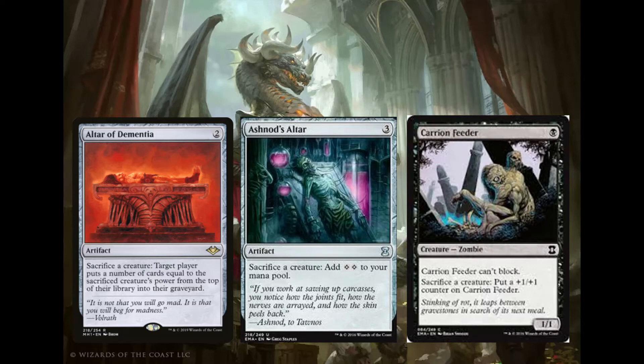Ashnod's Altar is just a staple of this deck — it's amazing. It's 3 generic for an artifact: sacrifice a creature, add 2 colorless to your mana pool. The 2 mana can be very useful. This is a perfect example of a free outlet that also gives us value. There are some X spells and big mana spells like Verdant Force in this deck. If we're drawing a thousand cards with Korvold, we're going to be able to play every single one of them if we have lots of creatures and Ashnod's Altar. This card is incredible — probably my pick for the best card in the deck. I'm always happy to draw it.